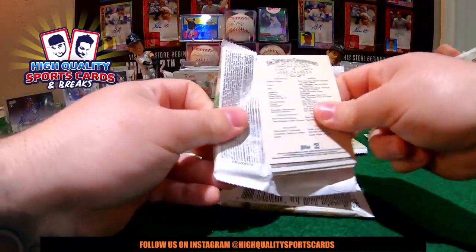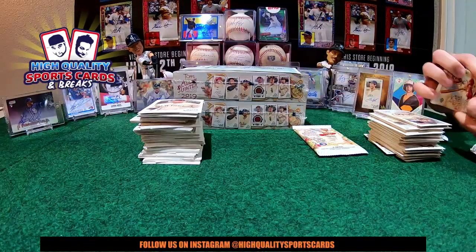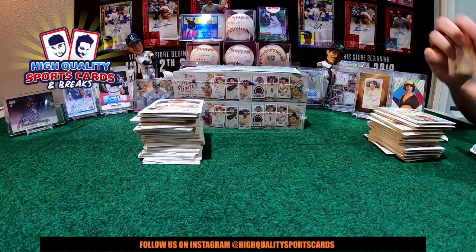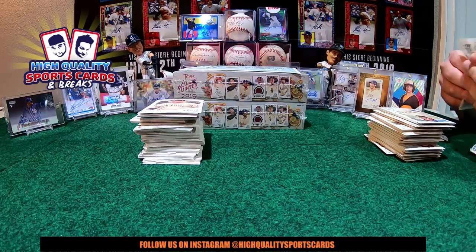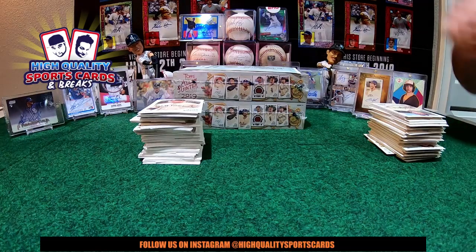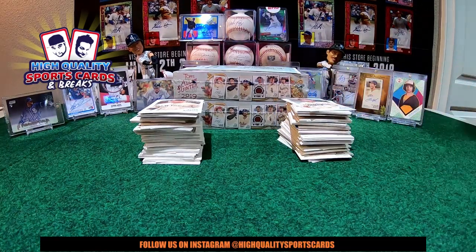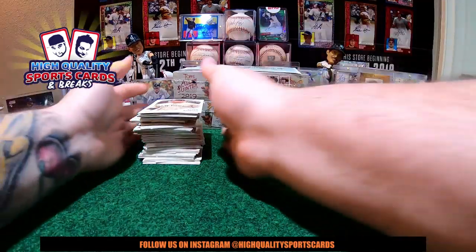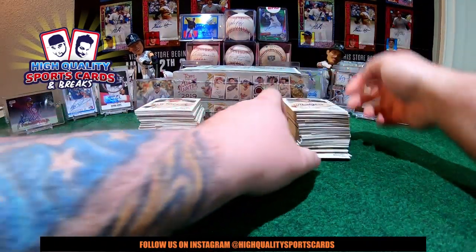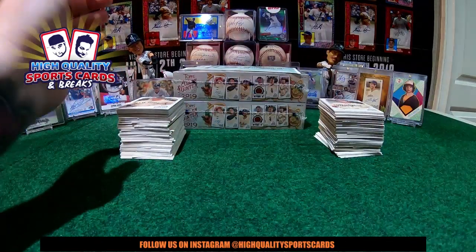Guys, remember — tomorrow we're coming back with three breaks of Stadium Club and three breaks of Allen and Ginter. Another fresh case of Allen and Ginter for tomorrow. Stadium Club the last two days — tomorrow and Saturday. Donald Trump card really low number right here — piece of hair, the relic is a high number.